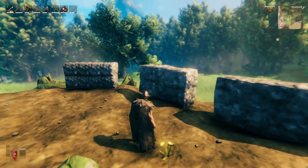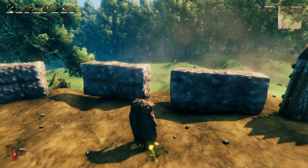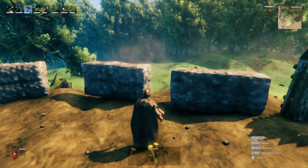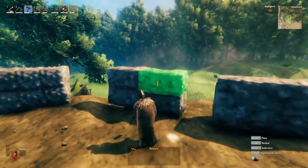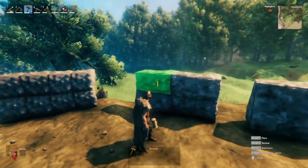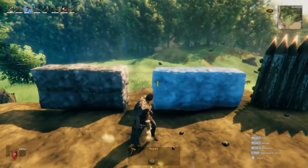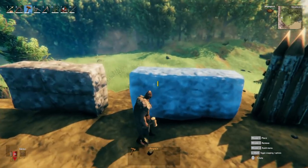Now that we know the health on the building pieces, we can figure out which one is most cost effective and strongest. The thing I found most interesting is that the large stone 4x2 wall has 1,500 hit points, and so does the 2x1 and the 1x1, which means it does not matter what size of stone piece you use — they all get the same amount of hit points. So in terms of stone, the most cost effective is the 4x2 wall.